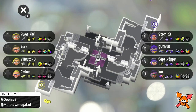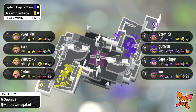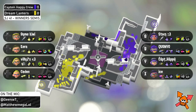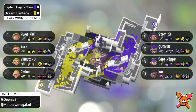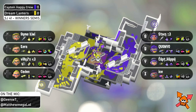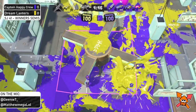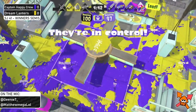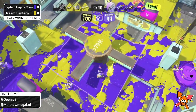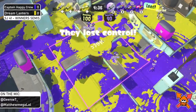We see some very interesting comps coming out from both teams. Kiwi coming out with the Stamper for Dream Lantern, and a Rapid Blaster coming out from Captain Happy Crew. Rapid Blaster with Inkjet and Torpedo — an interesting combo. I want to see what kind of value they're going to get with it. It's not really known for getting a lot of kills quickly, with its long range chip damage.